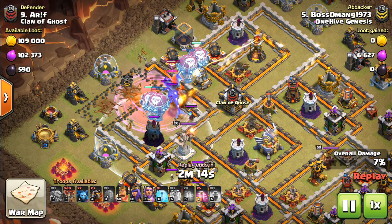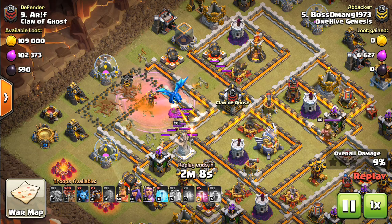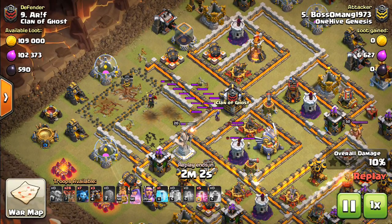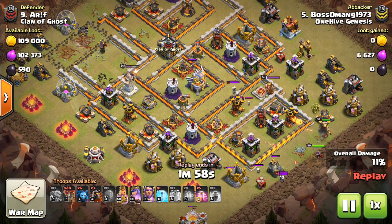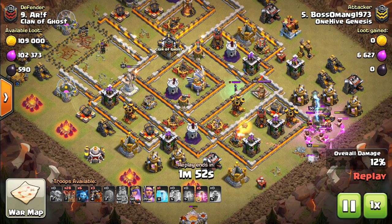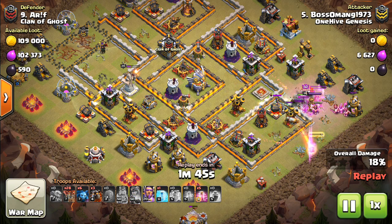You'll notice the Queen and the CC pull the Electro Dragon in. If the Queen wasn't there for some reason — and most of the time she is for this type of attack — but if the Queen wasn't there and he was doing the Electron thing anyway, it might have made a little more sense to use the Battle Blimp because there'd be nothing to pull the Electro Dragon in. But in this case it works out fine, because all that needs to happen is for the Electro Dragon to get within range of the Queen, and the rest will just happen based on the aggro of the Queen and the CC troops.